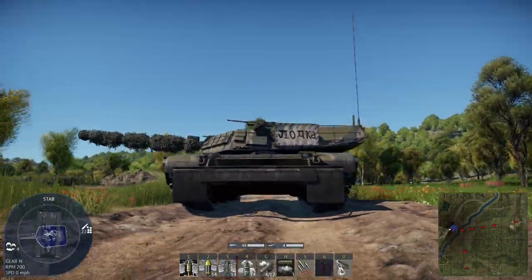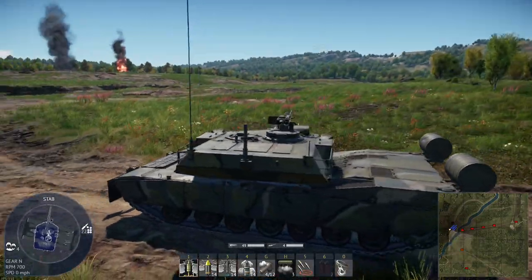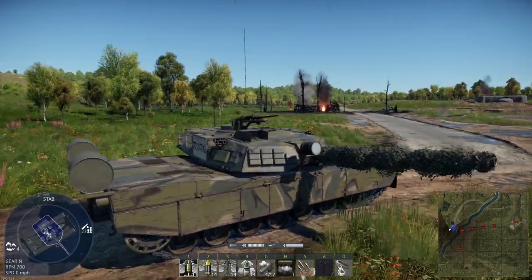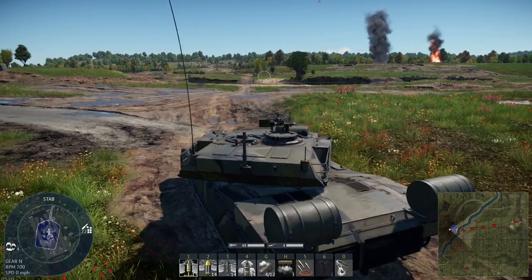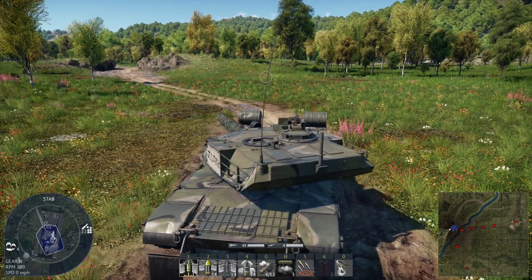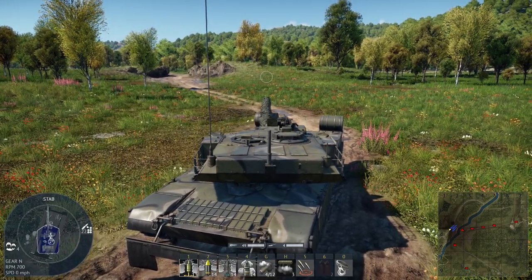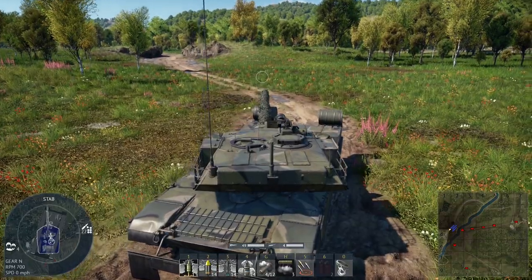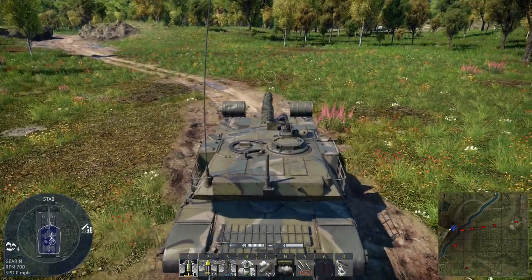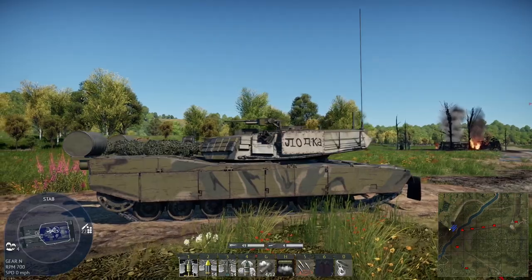You've got these barrels at the back, fake ERA blocks on the turret that don't make any difference, a fake dozer blade at the front that again doesn't make any difference, writing on the side which I think was Soviet for 'boat,' and a fake infrared searchlight at the front. Other than that it's exactly the same as the Abrams, except because of these barrels you can't aim down at them — so if you come across one, try to get to its rear diagonals and it'll have trouble getting its turret on you.